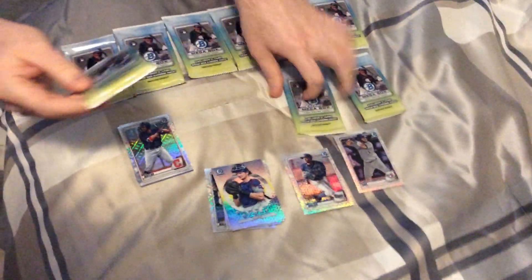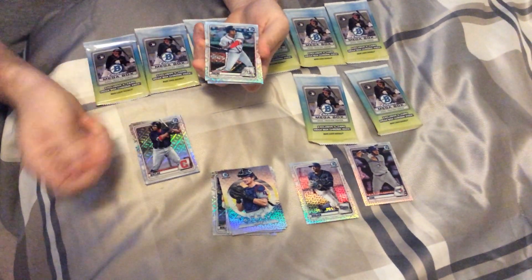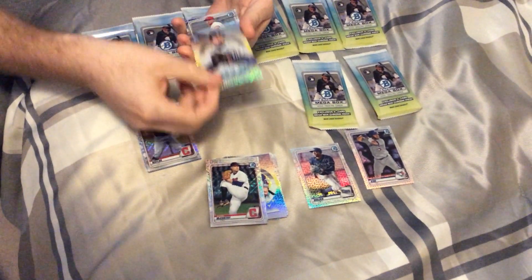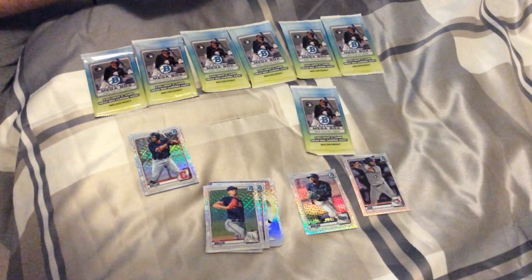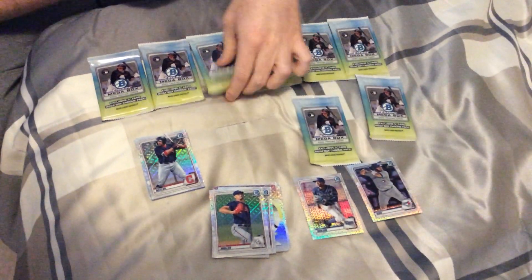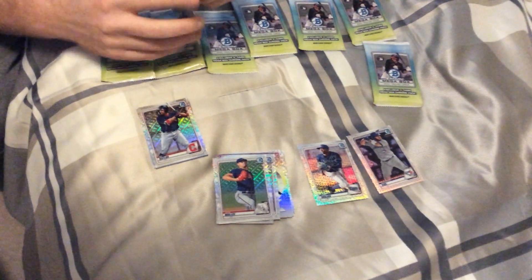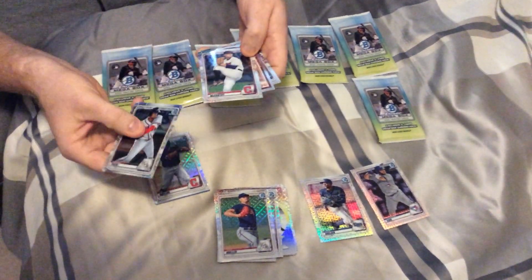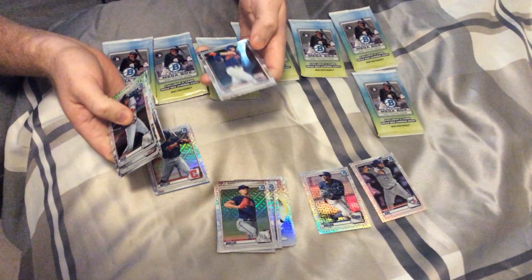This feels thin. Christian Pache — again no color. McCarthy, Casey Mize, Nolan Gorman, and Kyle Mueller. No color — so far I am doing pretty well with those feeling thicker. No color again. Christian Pache, Shane McCarthy, Hall of Fame insert, Marsh, and Brett Batty.